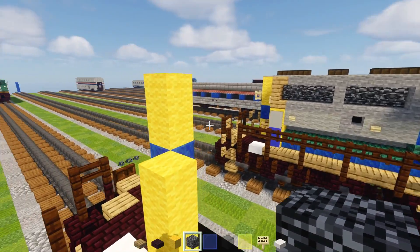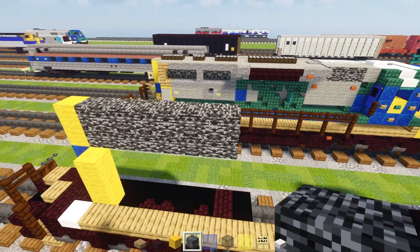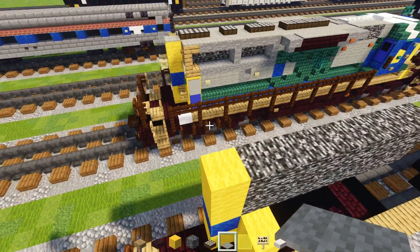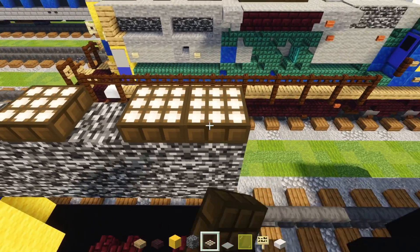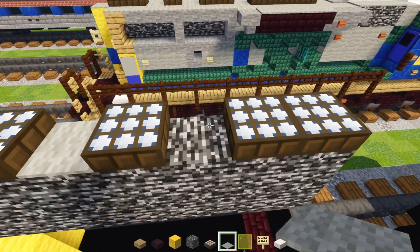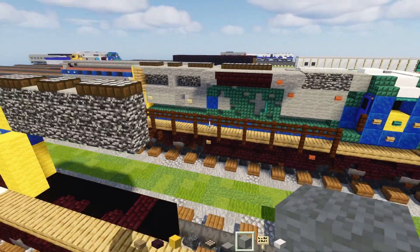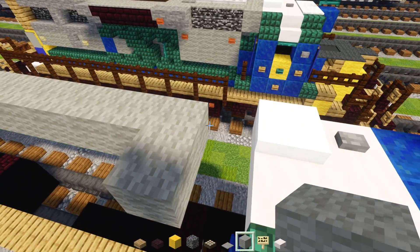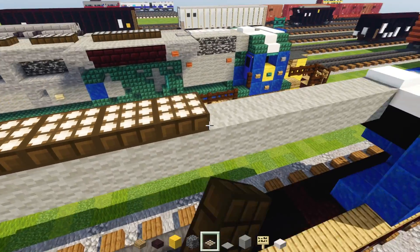Make a two by seven of bedrock — seven blocks long. On top add light gray carpet, then two daylight detectors, skip a block, one more, skip a block, one more — make them all blue. Add light gray carpet in between. The rest of the roof is going to be light gray wool across the top section all the way to the cab. Skip a block and add four blocks of daylight detectors — make them blue.